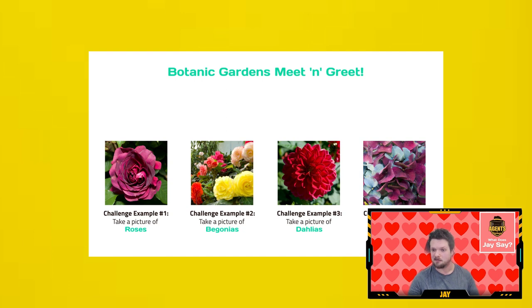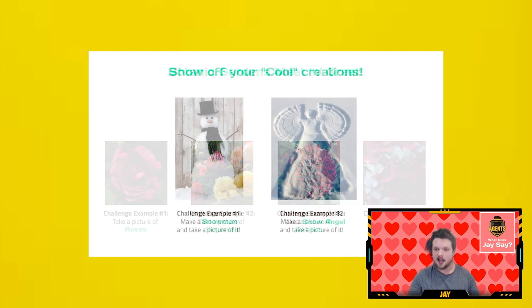Botanic gardens and public parks can also choose to feature some of their amazing flowers and decorations in this way. Another great usage of photo player response challenges is to get players involved in creating things. If you have any winter-themed missions, for example, you can instruct your guests to build a snowman and submit a photo of it to complete the challenge. Encourage your guests to use things in the nearby environment for their masterpiece, with respect to the surrounding area and wildlife of course.